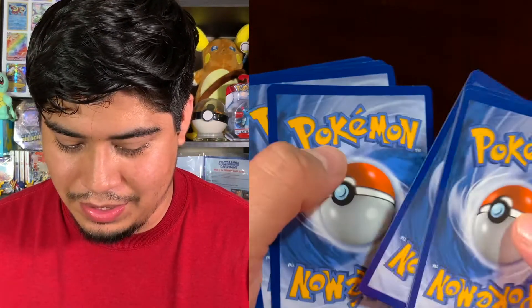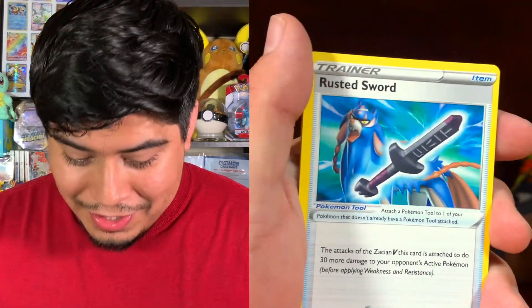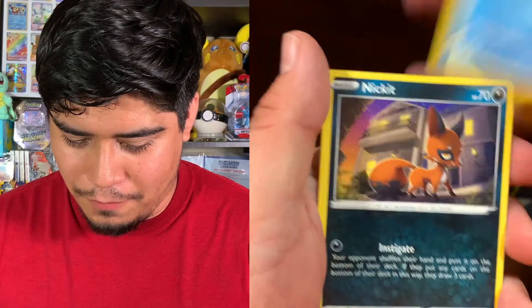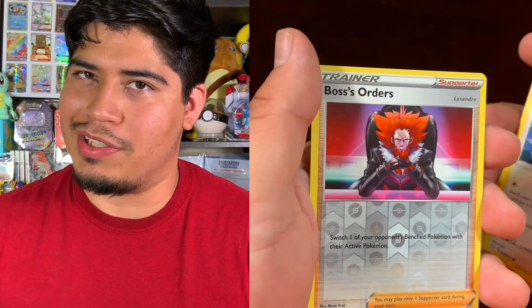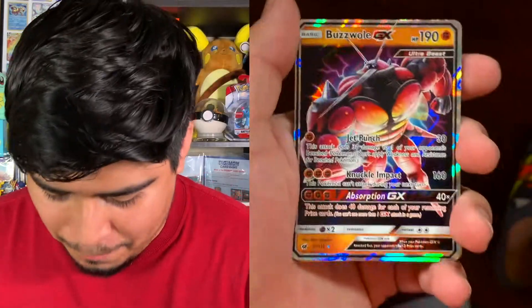Our last pack for today is Shiny Fates — one, two, three, four packs by support. We got a Water energy — let's hope for a shiny. Rusted Sword, Luxio, Floatzel, Jynx, Cacnea, Horsea, Eevee, Boss's Orders — reverse holo Boss's Orders — and the rare is a Manaphy, non-holographic.